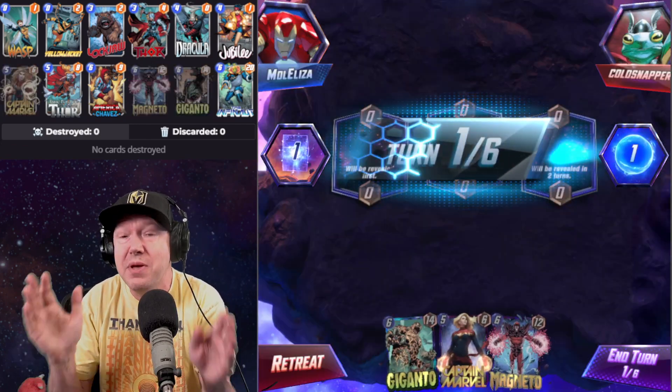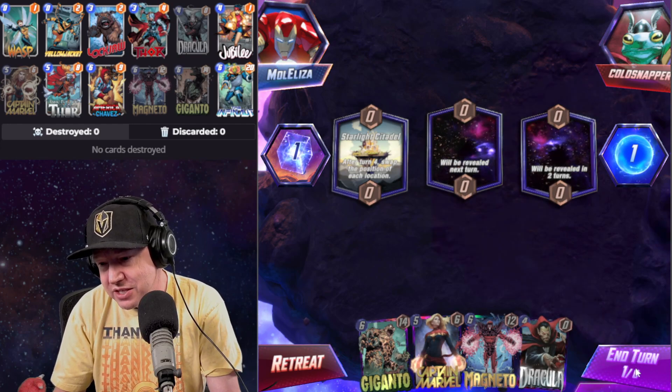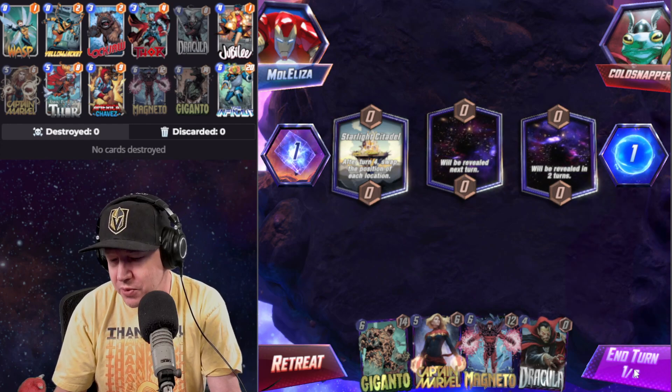There are other decks besides Galactus and Electro Ramp that are viable right now — whether it's Devil Dino, Darkhawk, Doom Wave, or Patriot, there's like a million decks you can play right now. Let's get into it and play a couple matches to show how the tempo of the game works.